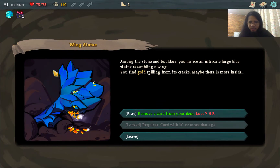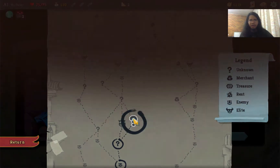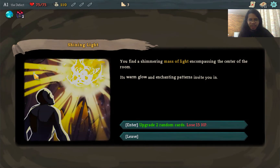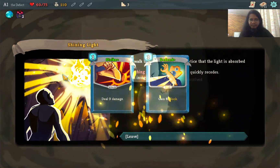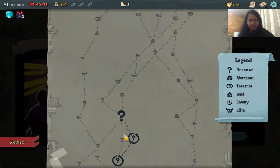Next room is a Wing Statue — we can remove a card but lose 7 HP. Let's just leave; we're still starting with 11 cards in our deck. The next unknown is a Shining Light — we lose 15 HP but upgrade 2 random cards. Unfortunately we upgraded low-tier cards, but it's fine. Then there's a shop.